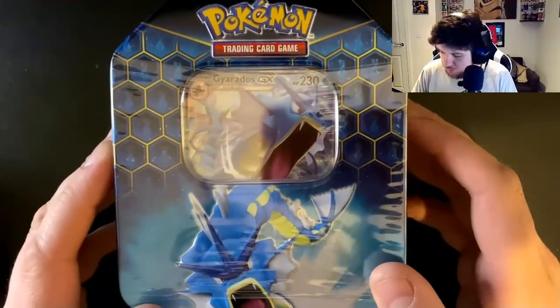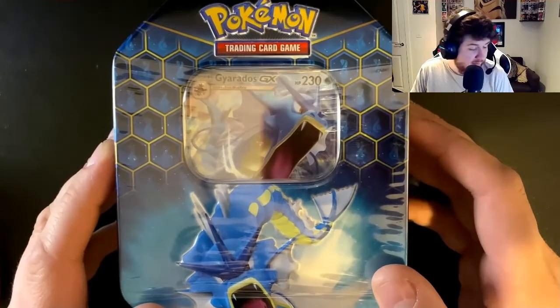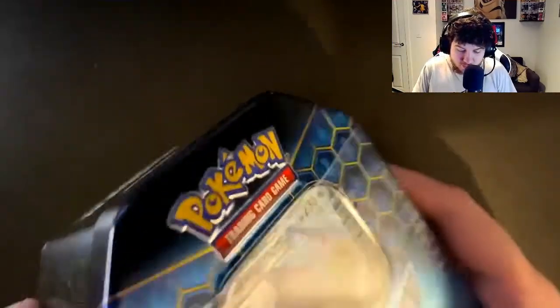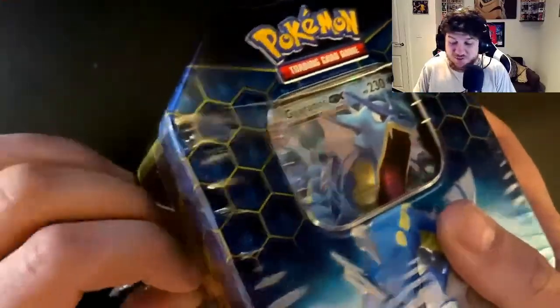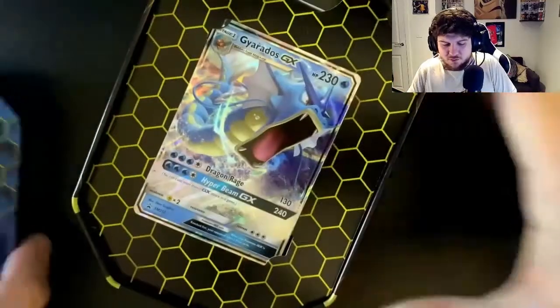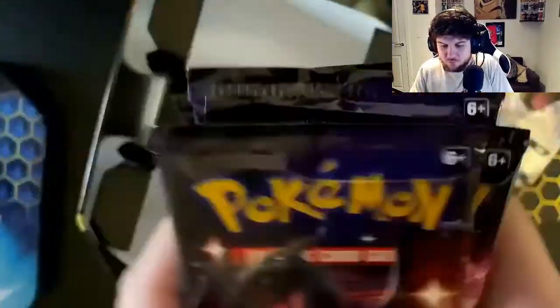What's up everyone, welcome back to another pack opening video. Today I've got another tin of Hidden Fates — four packs, a Gyarados tin. I always seem to get the Gyarados tin, probably because it's better than the Raichu tin and cheaper than the Charizard tin. New packaging as well on these. We've got the special Gyarados card and four packs — one, two, three, four — let's see if we get that Charizard.